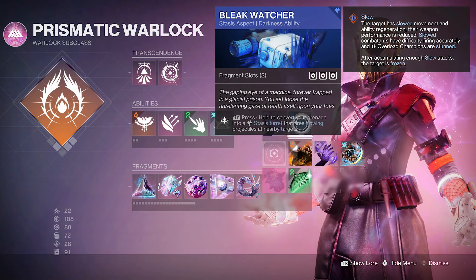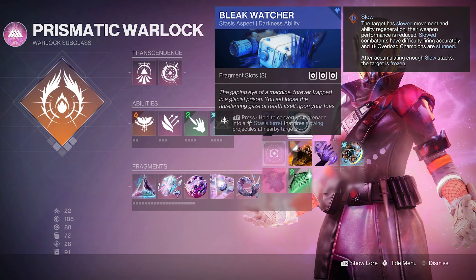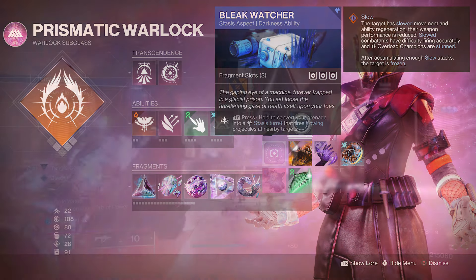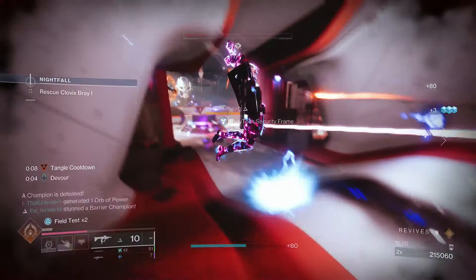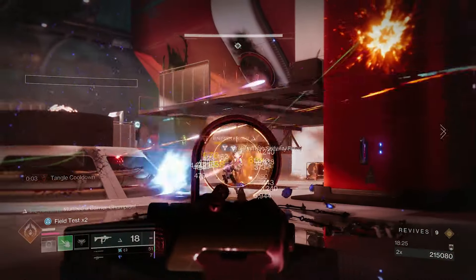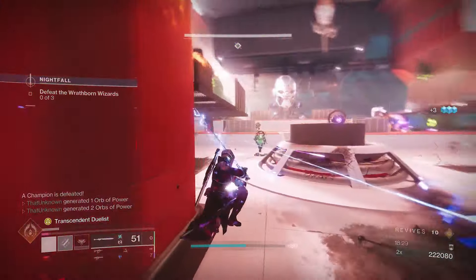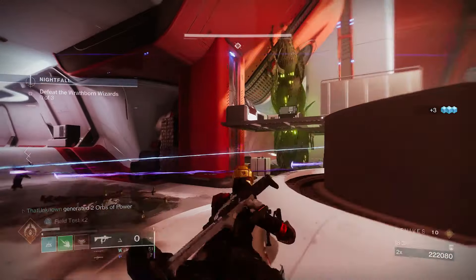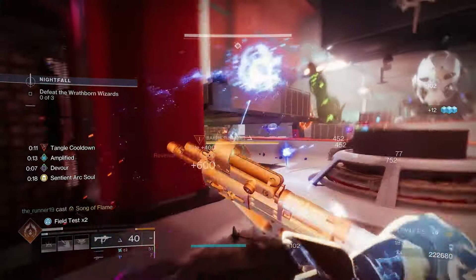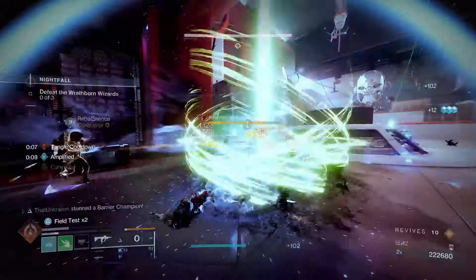The second aspect is Bleak Watcher, which is great for crowd control — slowing and freezing enemies with the turret. You can deploy multiple at once since you'll always have enough grenade energy, so you'll usually have two or three out there. With enemies slowed and frozen, everything is much easier to kill. Bleak Watcher also builds our Transcendence meter by constantly freezing and slowing targets.